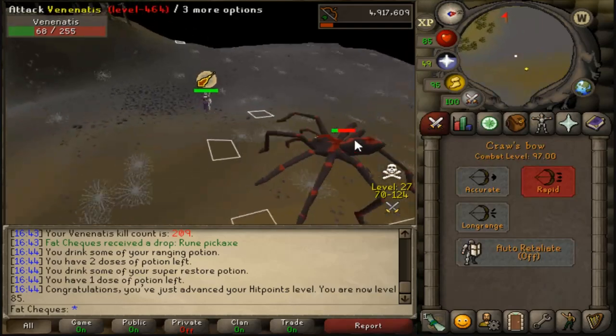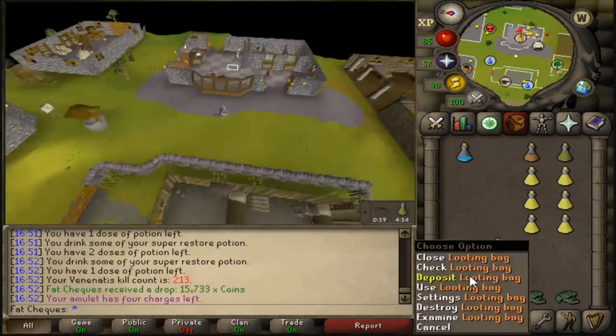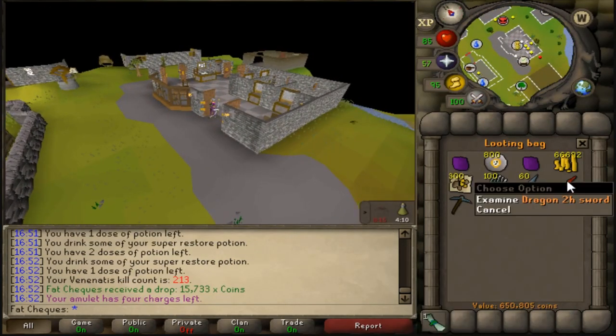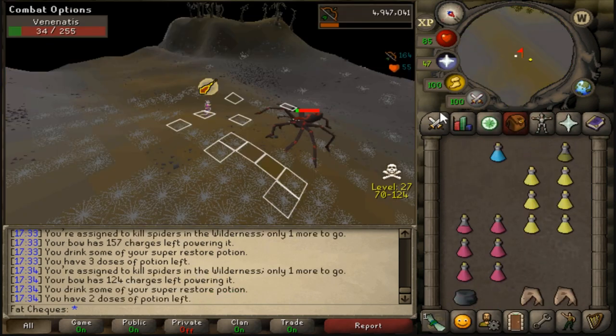85 HP, 97 combat. Nice bit of progress. Quite the interesting trip — 650k. Dragon two-hander, two uncut dragon stones. Still a nice bit of money.